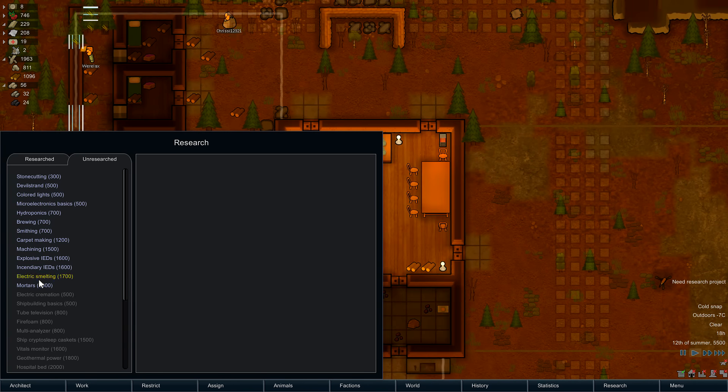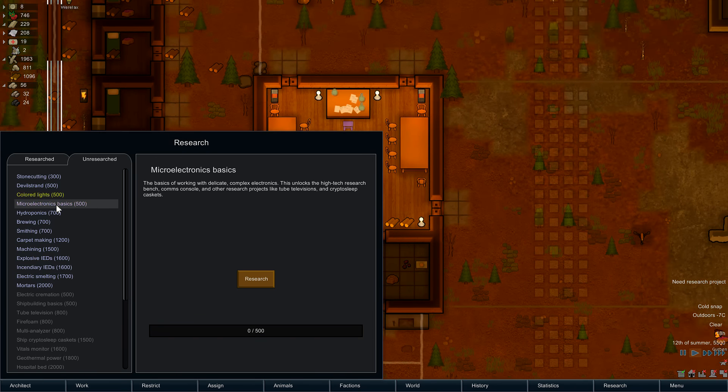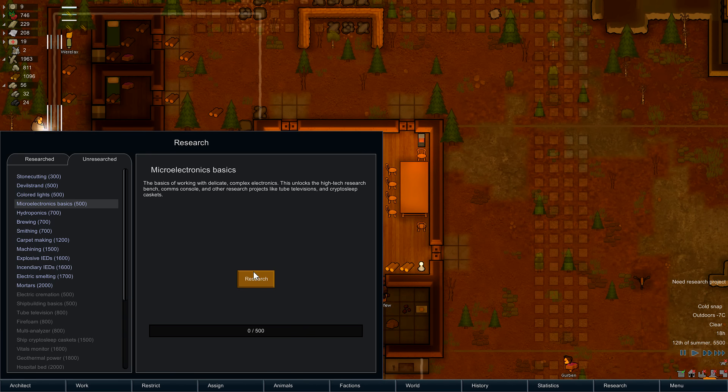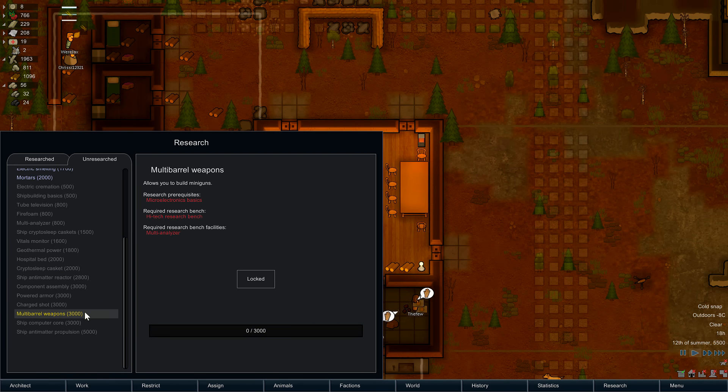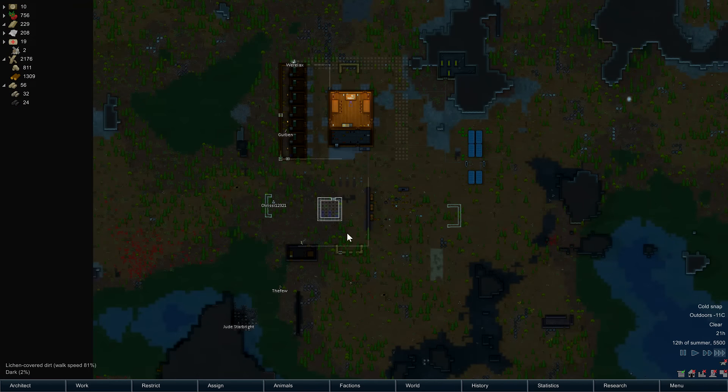Research — start on... I'd love to do electric smelting and then the crematorium; it'd be fantastic. But I think microelectronics basics is the go-to first one. There's also multi-barrel weapons, miniguns, charged shot — could build a charge rifle. Hopefully this all gets done before it becomes a huge issue.